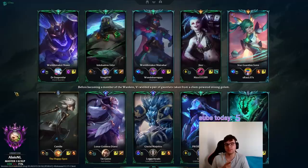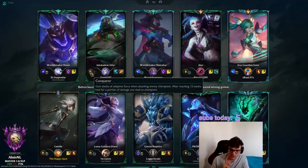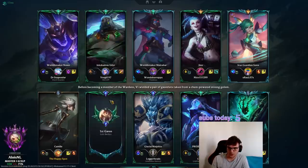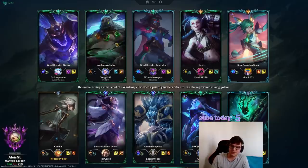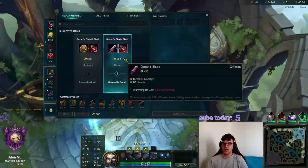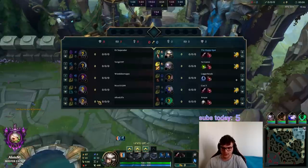If Nasus runs Lethal Tempo, for example, he can actually do some damage. Udyr is playing with Ghost, so that's one thing to keep in mind. He's playing Conqueror Sorcery, so he probably has Nimbus. Udyr and Diana are pretty decent in the early game, but Udyr is much stronger and clears much faster, so that's one thing I have to keep in mind.